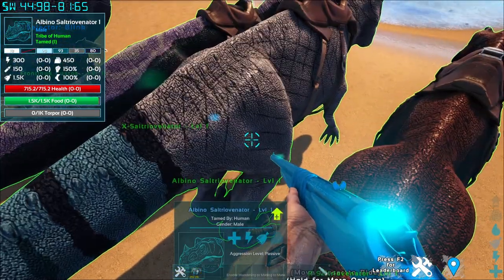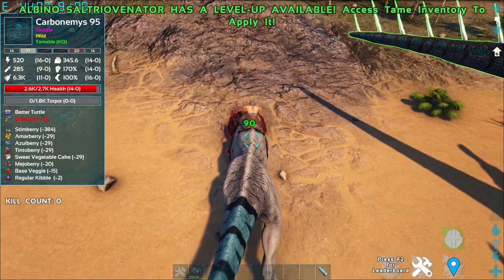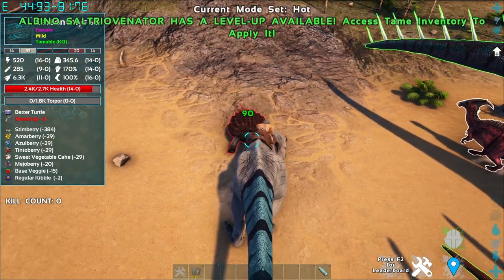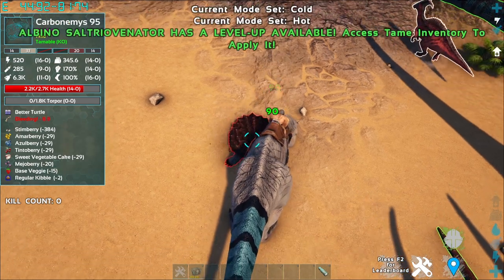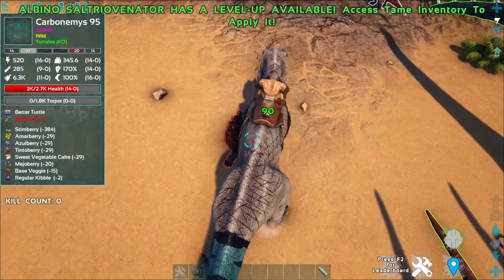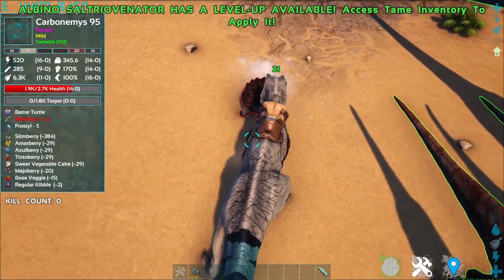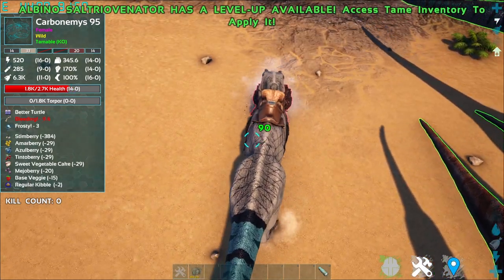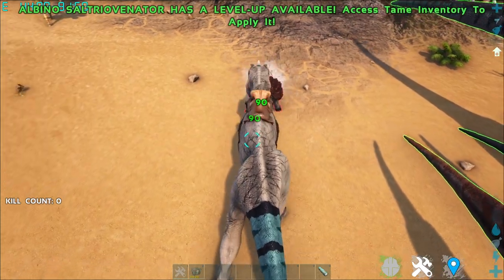For the Albino variant, the bite attacks naturally deal bleed damage. The cold and hot mode headbash variants are still functionally similar, but the Albino variant's bleed on bite makes it clearly superior.